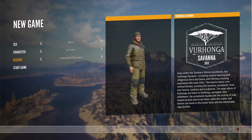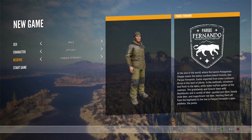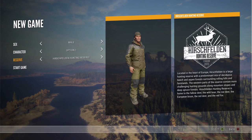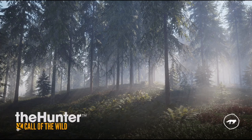There's also a Savannah option — the Plains of Vurhonga, home to warthogs, springbuck, blue wildebeest, jackals, hares, and cape buffalo. Then there's what looks like Parque Fernando — Patagonian grasslands with black bucks, spotted axis deer, and magnificent red deer. And Hirschfelden Hunting Reserve keeps going. Quite a few places to hunt. We'll go to Layton Lake District — Pacific Northwest, America. Start game, see what happens.